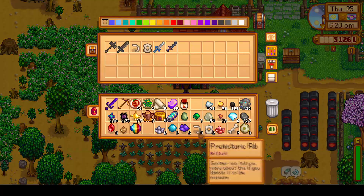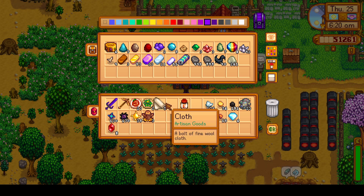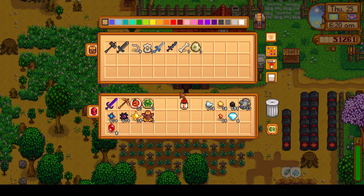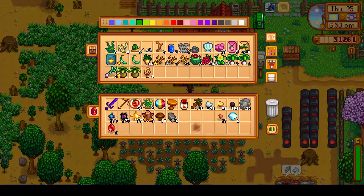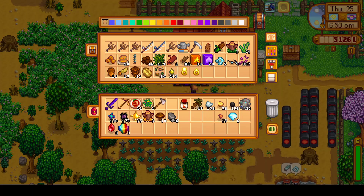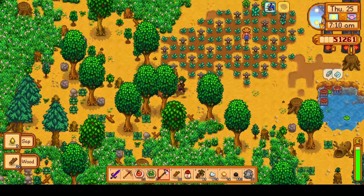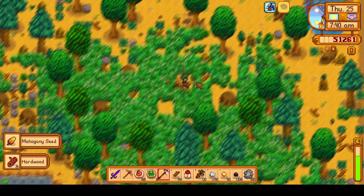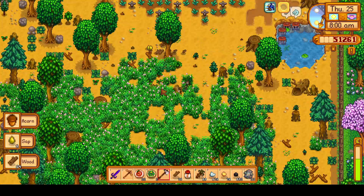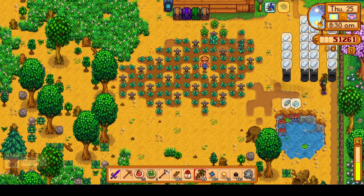We're going to smelt everything real quick, grab that jade from the Crystallarium. On Sunday, we'll be able to trade our jade in for staircases, which is great. Grab the mushrooms — every extra little profit is nice, so we'll always try to check our mushrooms when we remember. Today is Thursday, so we will need to stop at Sandy's Desert Oasis to pick up Deluxe Speed Grow for 80 gold each, which is a really good deal considering Pierre normally sells it for 150 gold each, and he doesn't even sell it until year 2 and onward.